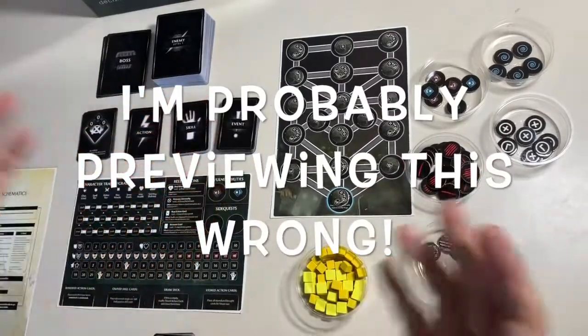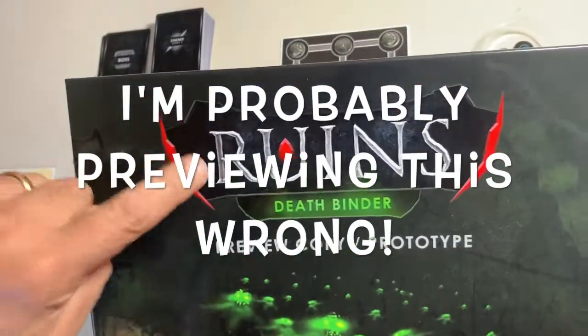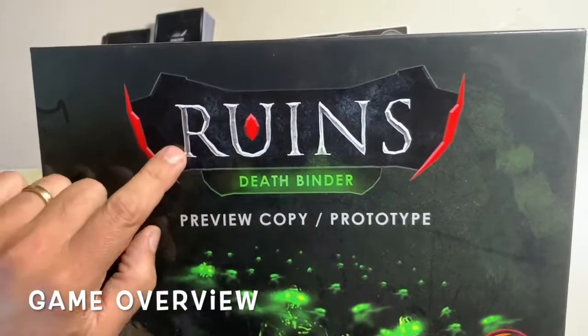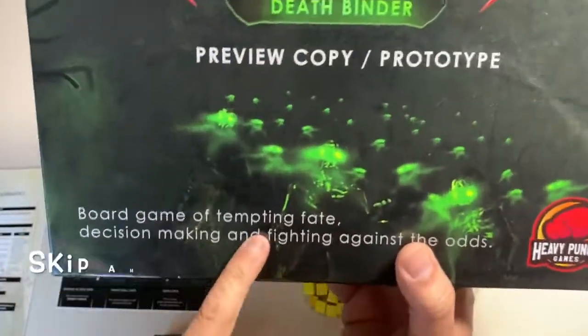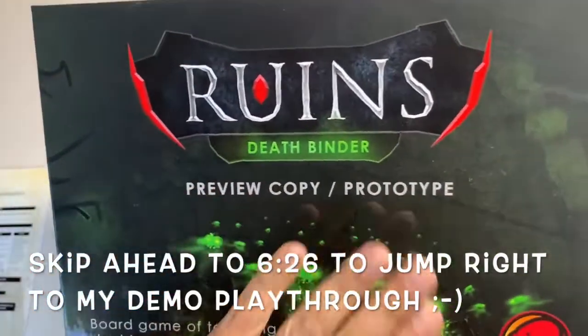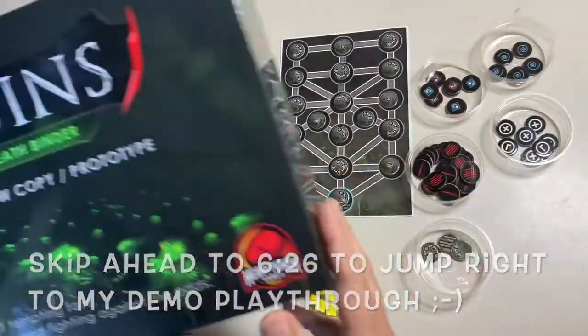Hi everybody, Martin here, and welcome to I'm Probably Playing It Wrong, another edition. Today on the channel I'm doing a preview slash demo of Ruin's Death Binder. This is a one-to-two player game of tempting fate, making decisions, and fighting against the odds. And a reminder, this is a prototype — everything you see here today is in prototype form and could change.